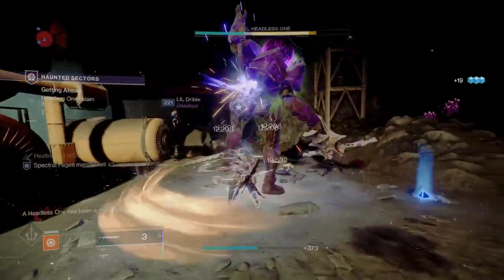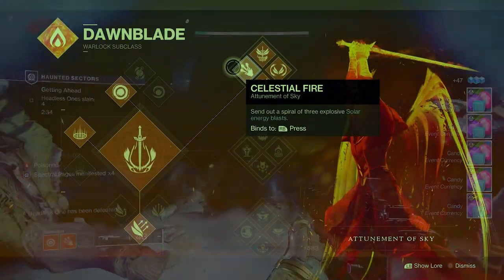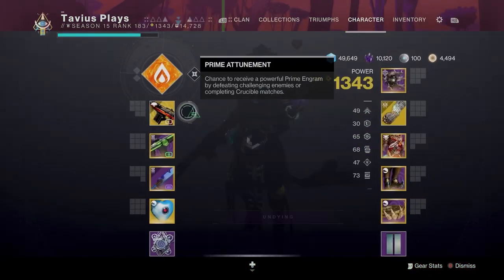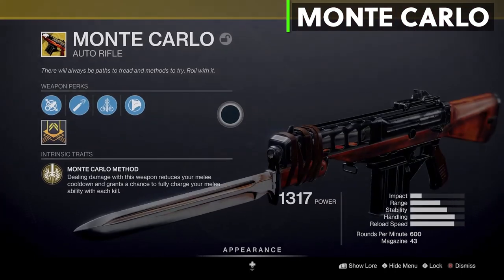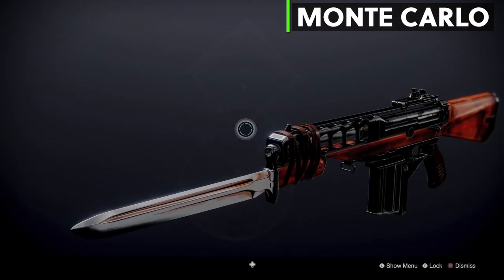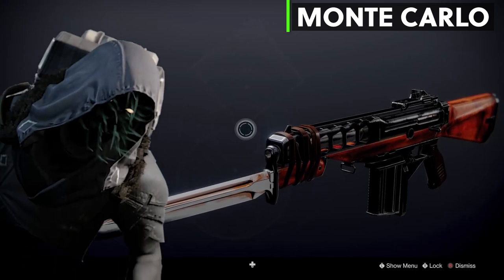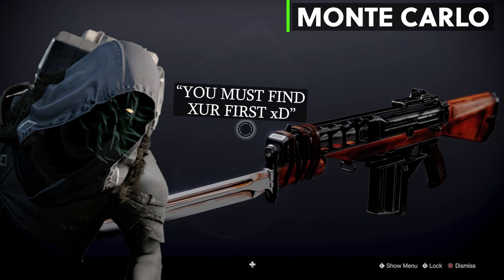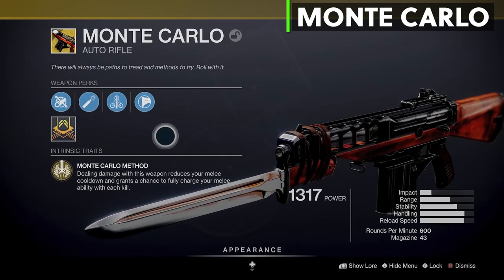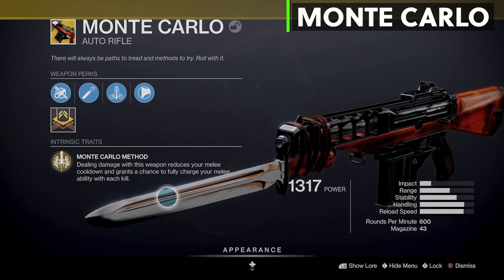For this build we're taking full advantage of our ranged melee ability Celestial Fire, and the exotic weapon that will help us get our Celestial Fire back in no time is none other than the Monte Carlo exotic auto rifle. Introduced back into Destiny 2 with the Shadowkeep expansion, this auto rifle is a random drop and can also be acquired from Xur on rotation. New players, Xur's the homie so don't forget to pay him a visit every Friday. The Monte Carlo Method perk reduces our melee cooldown just by doing damage and has a chance to fully charge your melee with each kill.